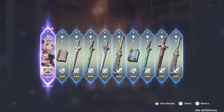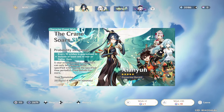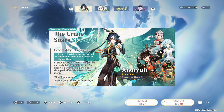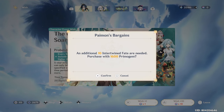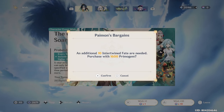Unlucky for our second 10-pull unfortunately. Here's hoping we do get Xiangyun right here. We're going to the soft pity — we're at 70 pity right now. This will take us to 80 pity. I really, really want to win 50-50 here.